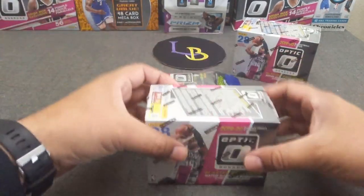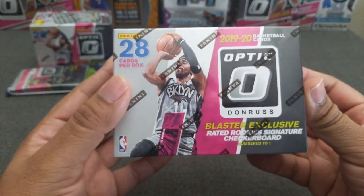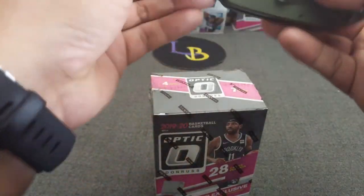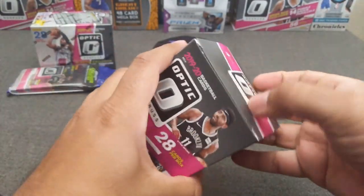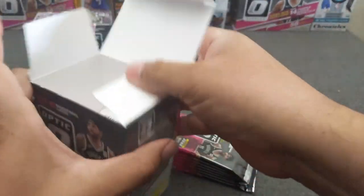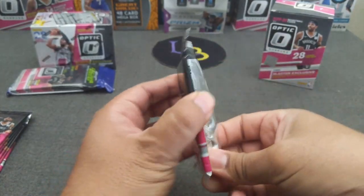Alright, let's go ahead and start with the two blasters and the one cello. You guys know the drill — 28 cards per box, and we're looking for Zion or Ja. We did have the Zion in the last opening, but wouldn't mind hitting another one. Please, as I open this, comment, like, and subscribe — giveaways are coming and getting cooler as we get closer to a thousand, including autos.